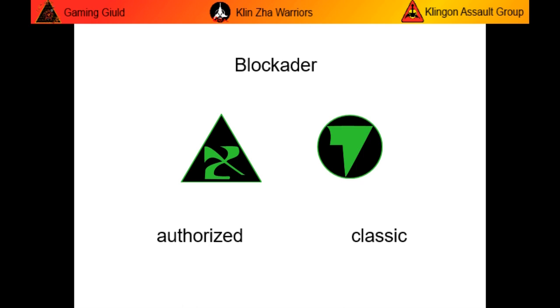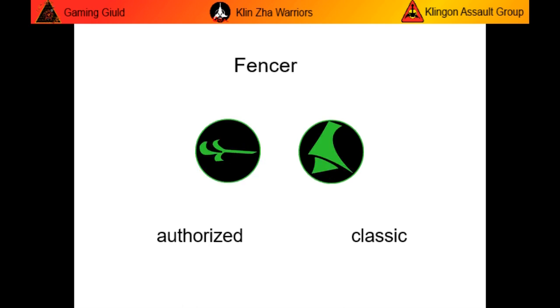Next, we'll look at the Fencer. The Fencer has a medium-range attack and can carry the goal. As with the Blockader, the Authorized style is on the left, the Classic on the right.